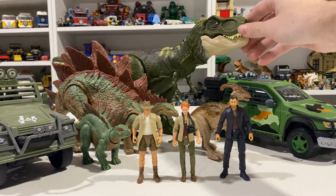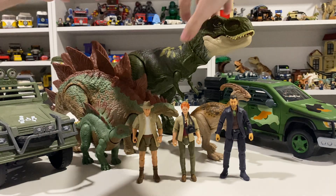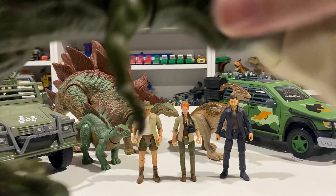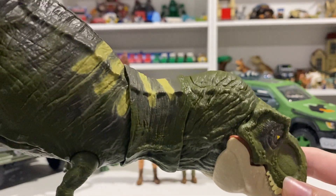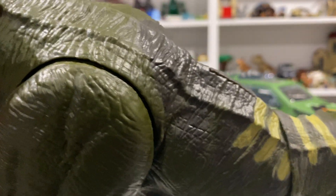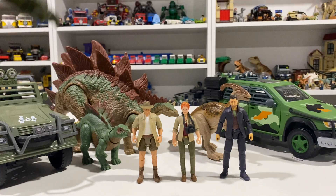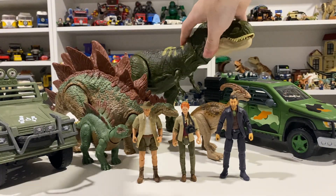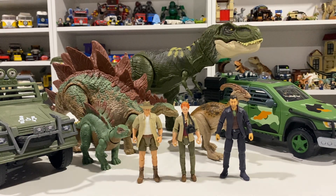The Rex, sadly, is the worst part of the set, as it features a really terrible paint job where the coloration — those little lines — do not continue on the neck, nor does that darker shade, and it doesn't continue down the body at all. It just kind of stops around the arms, so it makes the figure look unfinished. It is the basic T-Rex body retool with a new head and neck portion to have that little flap hanging down on the neck. Unfortunately, it definitely could have been better, but it is the worst part of the set.